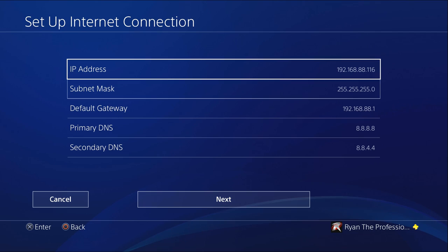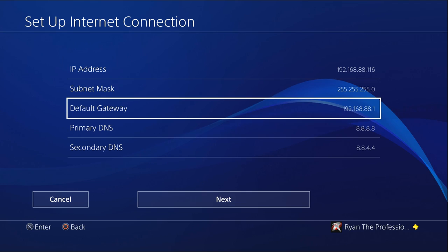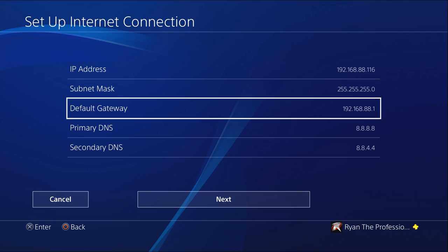Your subnet mask will always be 255.255.255.0 — it'll always be three 255s into 0. Your default gateway is basically your router's IP address. My router is a NetDuma, so mine is 192.168.88.1. But if you don't have a NetDuma and you have a regular router, usually your regular router would be 192.168.1.1, though some of them are different.